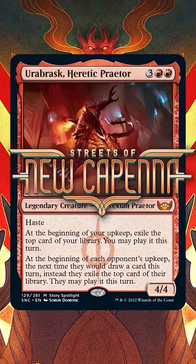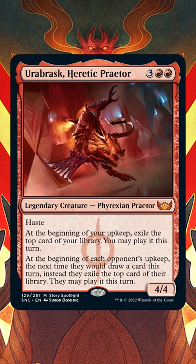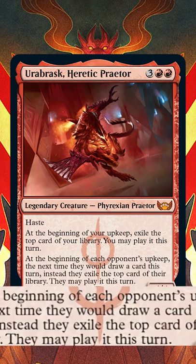Here's how to hard lock your opponent with Urobrask, Streets of New Capenna's Praetor. Urobrask Heretic Praetor might look a bit underwhelming as a 4/4 Haste for 5, but what if rather than being a creature for attacking and blocking, it's actually a brutal game-ending lock piece.